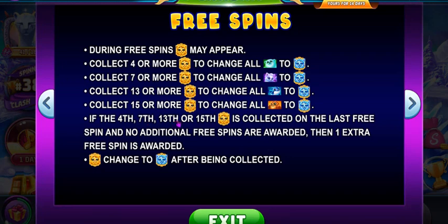If the 4th, 7th, 13th, and 15th golden Tiger is collected on the last free spin and no additional free spins are awarded, then one extra free spin is awarded — kind of like a bonus. You've changed symbols to Arctic Tigers and didn't get a win, so here's one more spin; maybe something can happen. And of course the golden Arctic Tigers change back to regular Tigers after being collected.